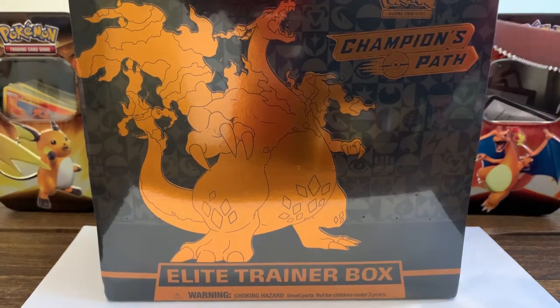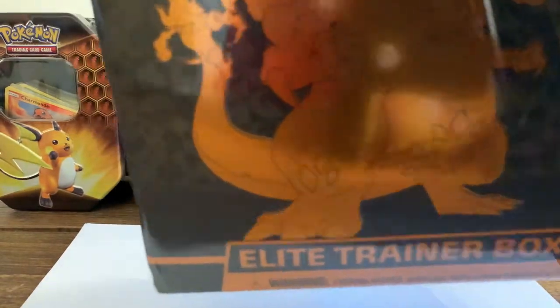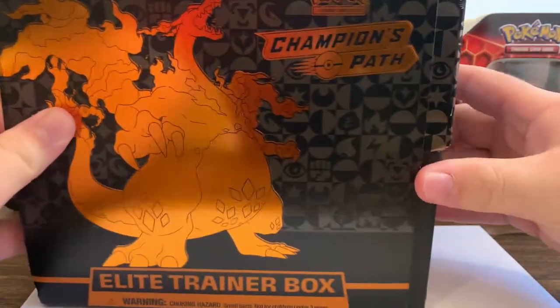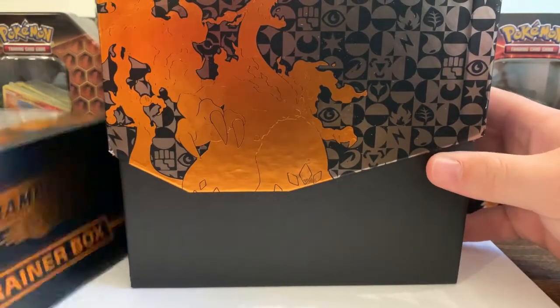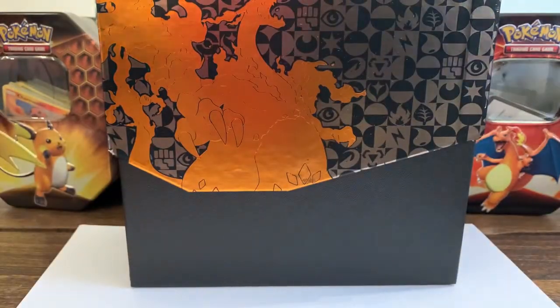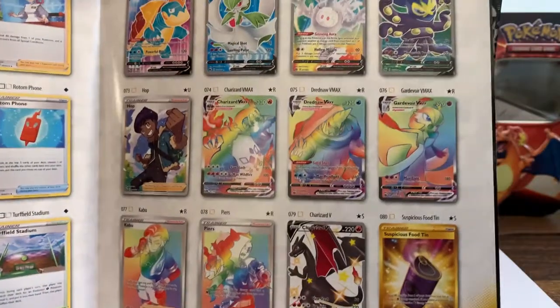Starting to open the box - the wrapper is a bit rough. This box is huge, to be honest. Oh my God, it's so massive! Here's the pamphlet - it has all the cards listed inside. And there's the good stuff right there - you want to get these cards. I've already gotten one, so that's one down and I'm trying to get the rest.